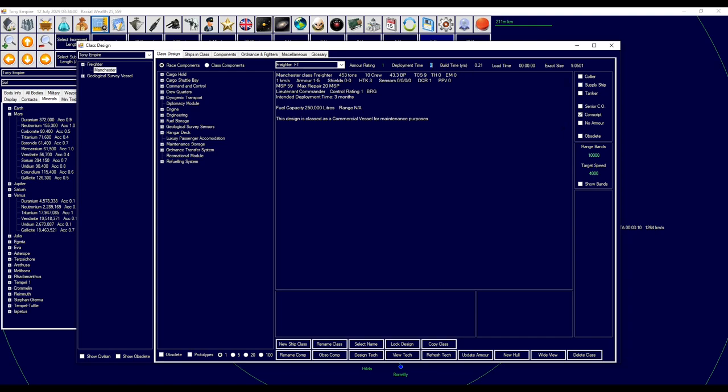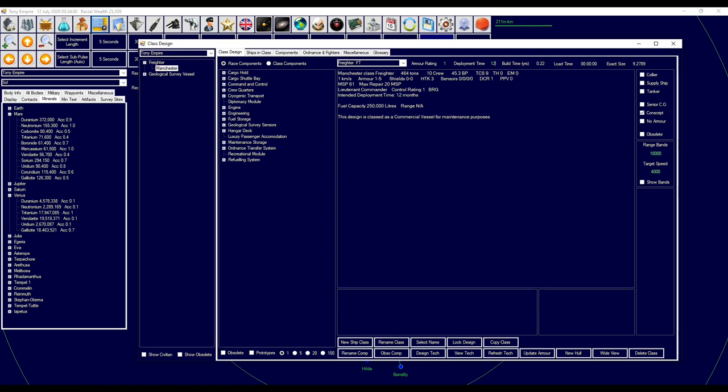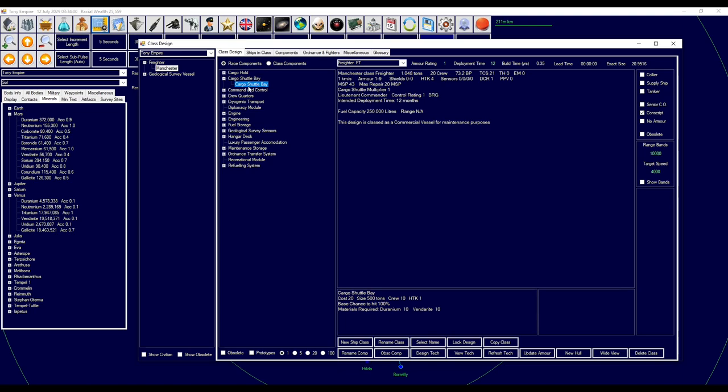Set deployment time — I'm going to put 12 months. It's never going to be that far away from home; it's just going to be ferrying from Earth to Mars and Venus. To transfer cargo we need a cargo shuttle bay — we need one of those. We need a cargo hold. We're going to have a large one. A large cargo hold can hold 125, so we'll go to 250. Actually, I think that's way too big. Let's get rid of one. A standard cargo hold would be more than enough — it can carry 25,000.